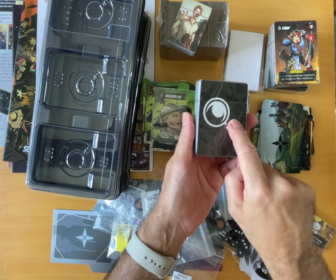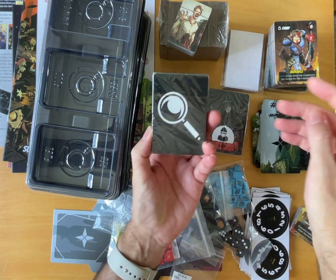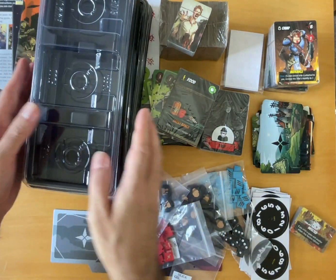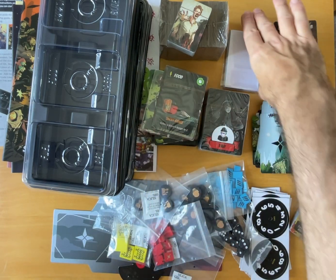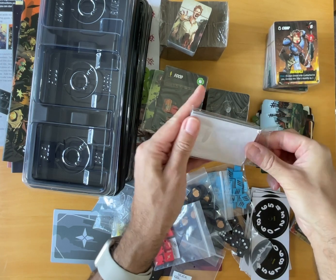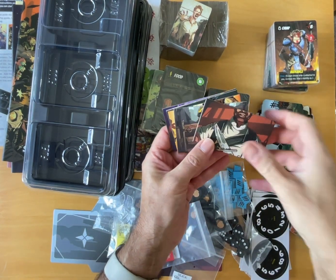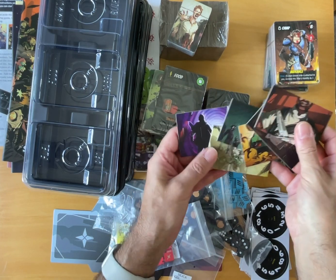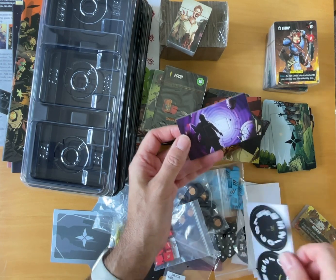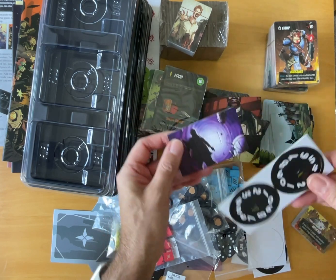Then you've got the items that you can find — food, fuel and ammo — when you go searching. That's the different colors: red, blue and yellow. And then this will be the dials — each character has their own health dial, which we will assemble. Then you've got your health characters.